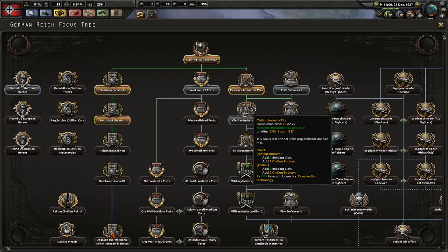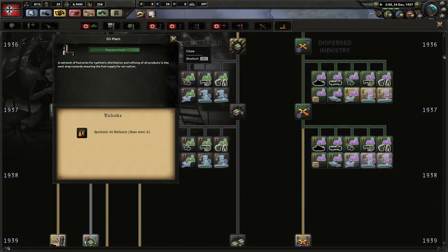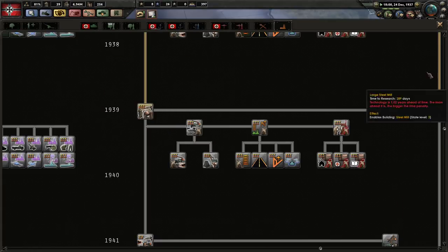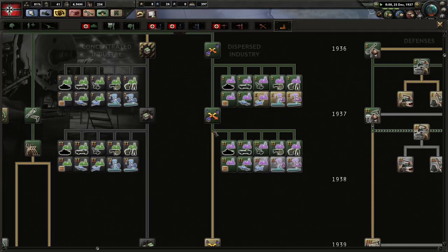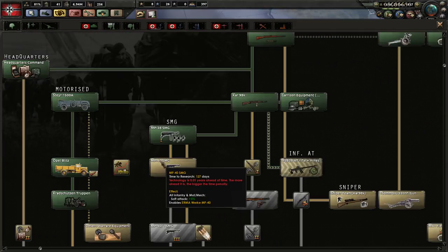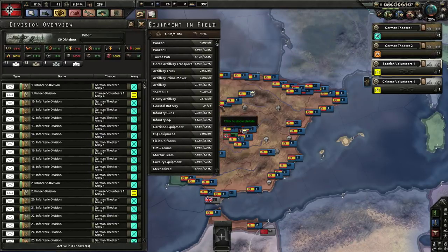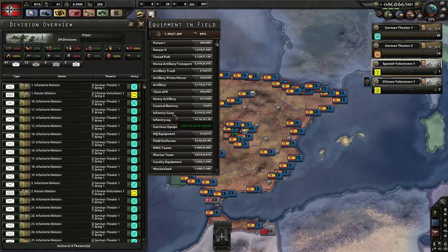Let's do civilian industry. We want to be able to do this pretty soon after we plausibly can. This is going to be ahead of time — we can't build synthetic rubber until '39, but that's not a big problem. Better SMGs? Are we using SMGs? What divisions have SMGs in? Looks like I have no SMGs in the field.